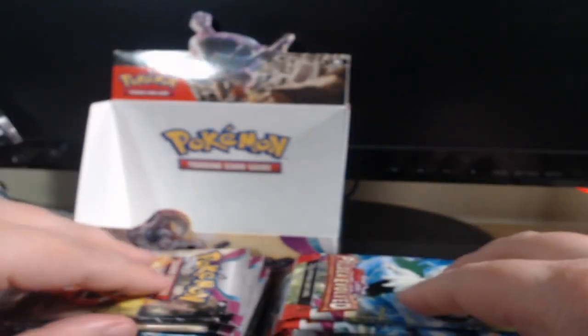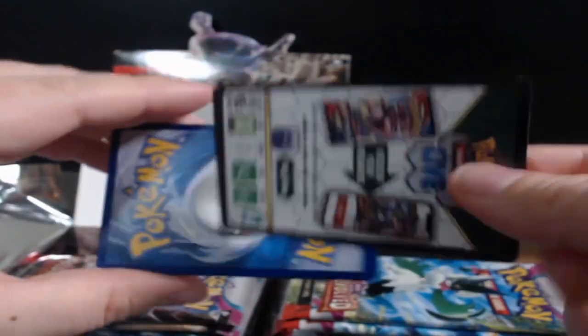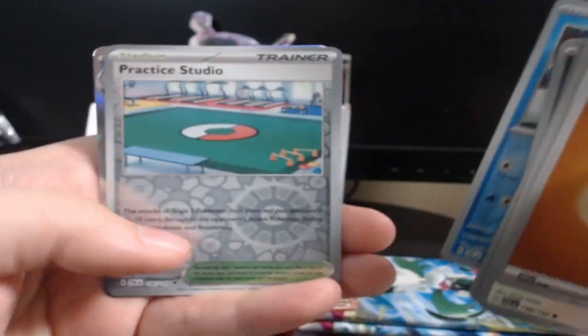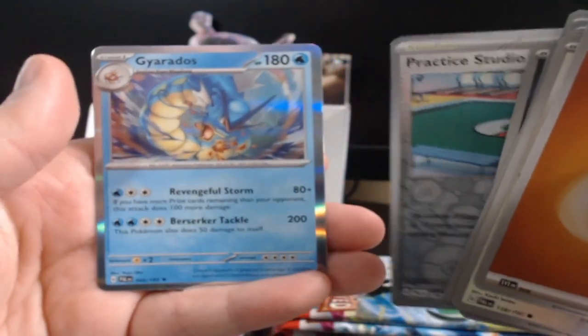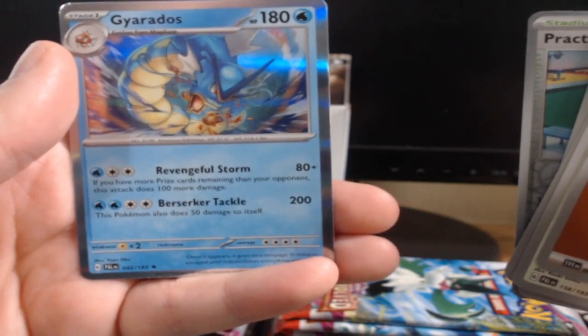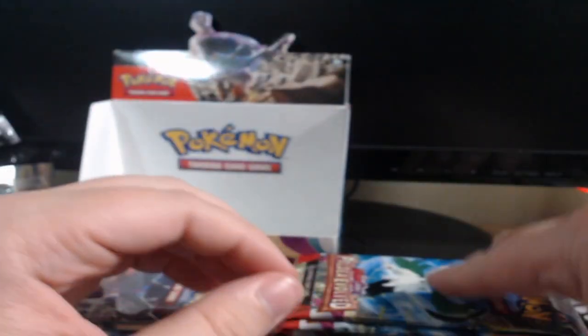Beautiful — three more packs, one from the left. Can we get something thick please? We got fighting, Wingull, Wingull — colorless okay — Pineco, Tinkatuff, Mankey, Bramble, Flamigo, Paldean Tauros, Delibird, Practice Stadium, and Gyarados is the rare! Berserker Tackle — this Pokémon also does 50 damage to itself. If you have more prize cards remaining than your opponent, this attack does 100 more damage. So swing for one and you're swinging for 200 — that's a pretty badass card actually.